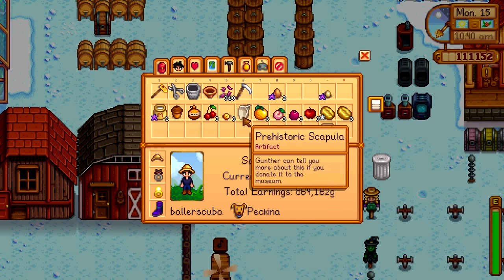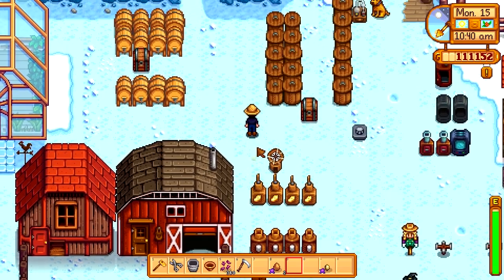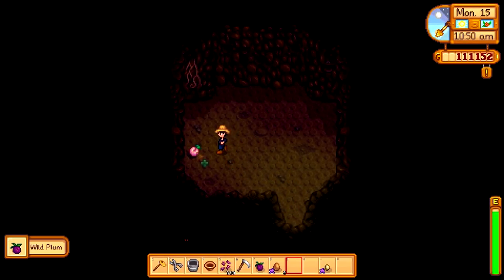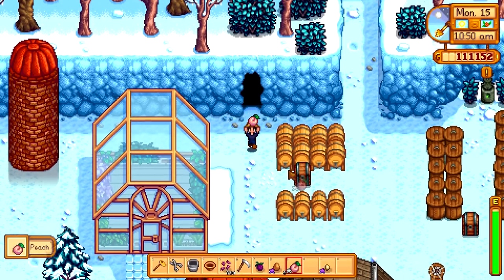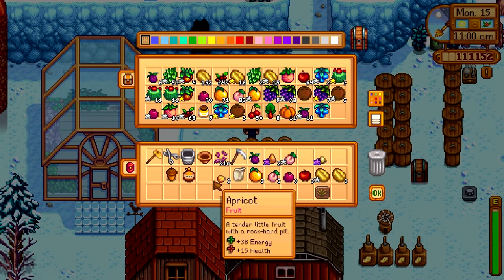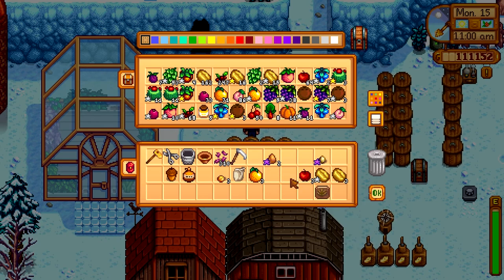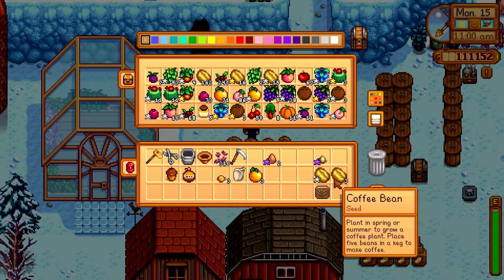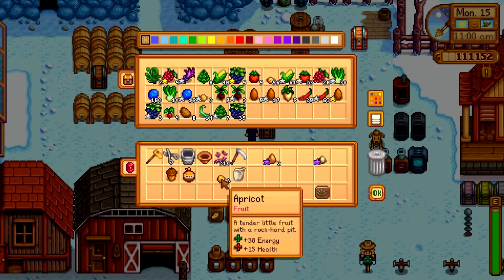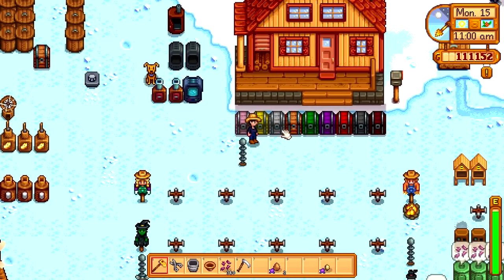Organizing the iridium stuff, duck egg, and large egg — holding on to those. Loading up the kegs: wild plum, peaches, apricots. I need to eventually expand my kegs again. I remember when I was short on stuff to put in the kegs — now I seemingly can't get enough. I might just sell some stuff to clear room instead of building a second chest, but I might go for the second chest.